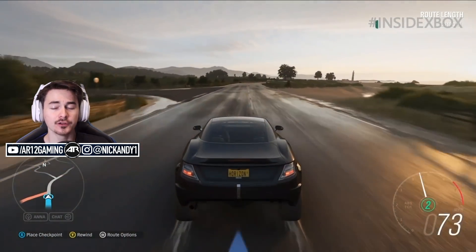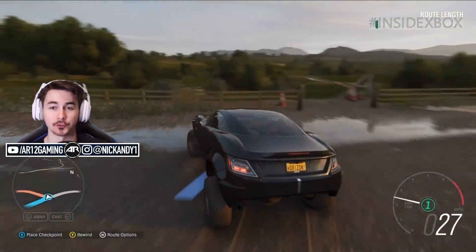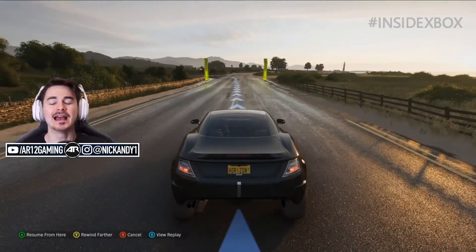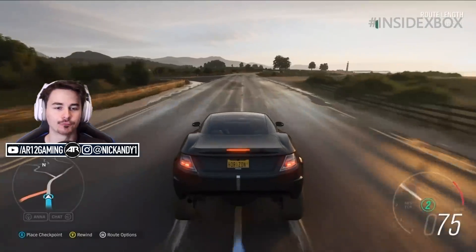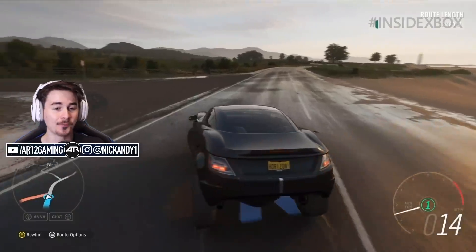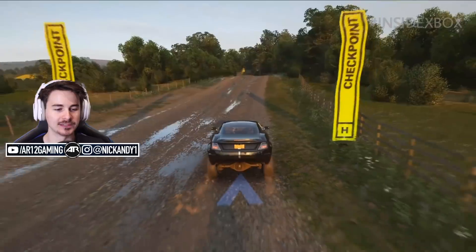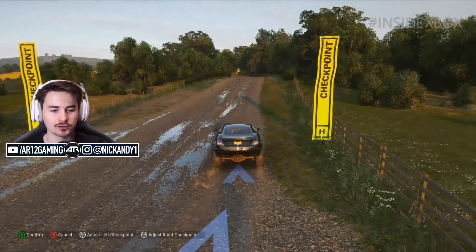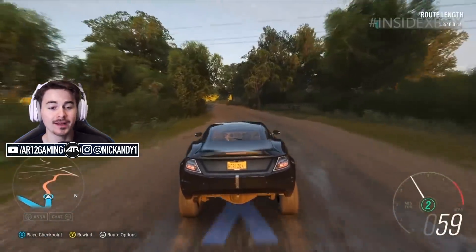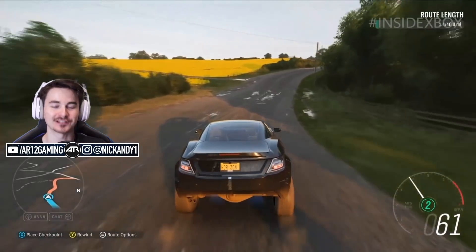The way the route creator works is you can go up to any race in the game that already exists, and that will be your start point for your race. Once you go up to your race, you go all the way over to the right and click Create Route. You jump in your car of your choice, and as soon as you go, the path you're driving is going to be the racing line that everybody uses. As the car drives around, it leaves a blue line — that is the route that everybody will see on their map and be following.